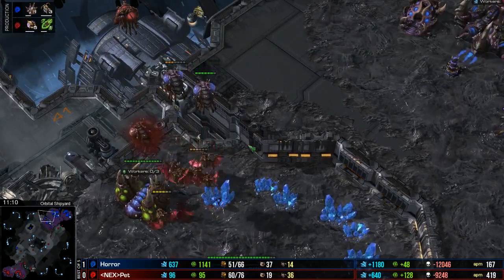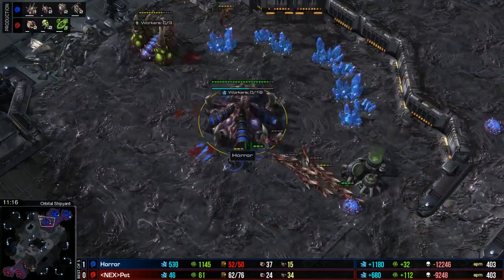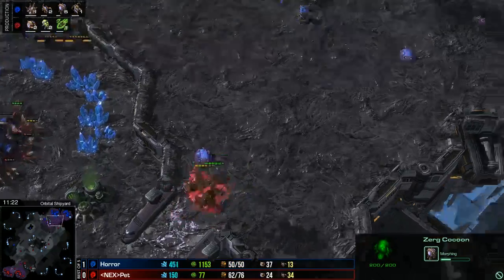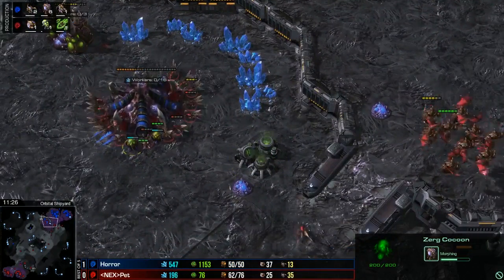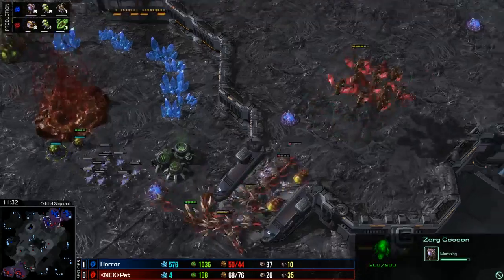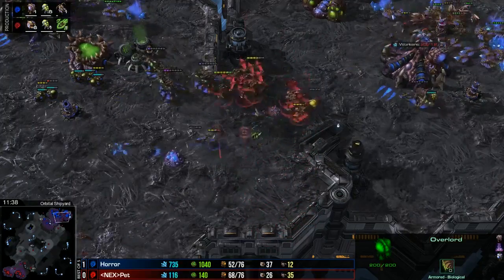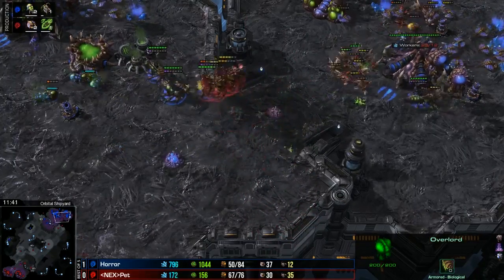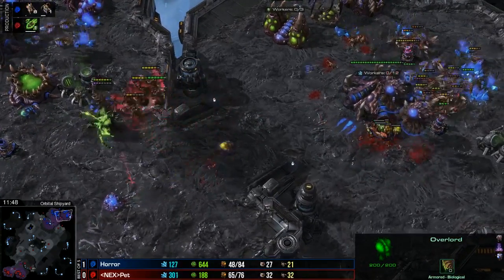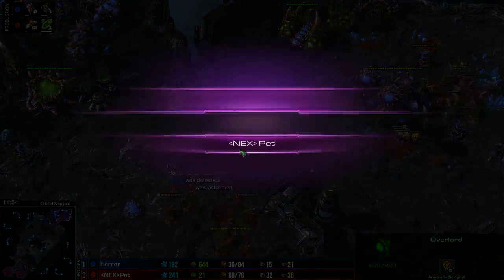Horror has loads of gas available - he might just be able to get enough Hydras out. He does get supply-blocked though. He builds Overlords at the third base - that's kind of silly, panicking a little bit. He should be building those in the main or natural where they're defended by Spores. The Mutalisks come into the main base now looking to get something done, with Zerglings and Banelings also making their way forwards out of range of Spores. The queens start to fight. The mineral line in the natural is being ravaged - Mutas target down the Banelings and the Zerglings continue to ravage that mineral line. Pet takes the worker lead, has droned up to 32, and is taking out so many of his opponent's drones. GG.